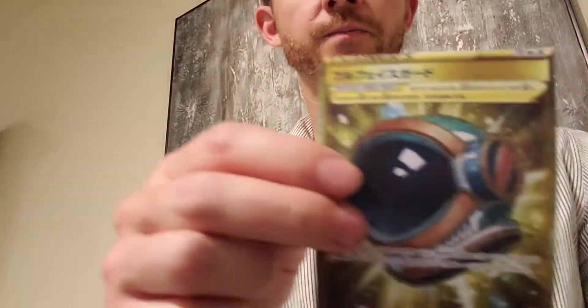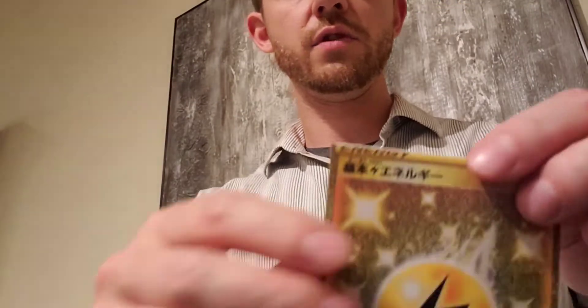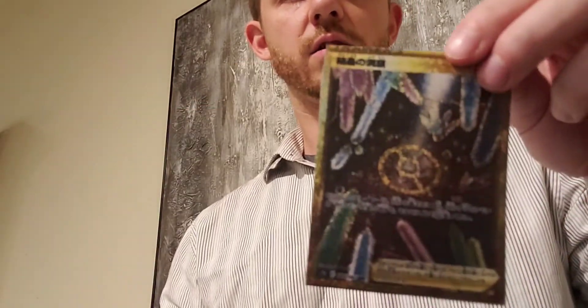And of course, gold Trainer cards. Hope you guys are getting a good view of all these. The gold energy cards we're expecting to see — Turffield Stadium, Toy Catcher, Dark Energy. Stormy Mountains is my personal favorite, alongside Crystal Caves right in between those two.